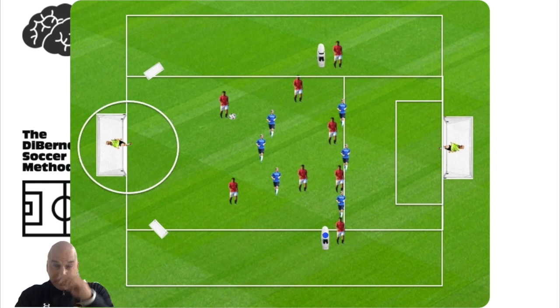Now we have an 8v6. The two wide players can also come in during the run of play. You have a front four — call them two 10s — and two center backs or center mids. The blue team has to hold this offside line; I don't want them dropping too deep. The blue team can't travel outside the sideline, so if the ball goes wide, the winger can penetrate off the dribble or play into the box.